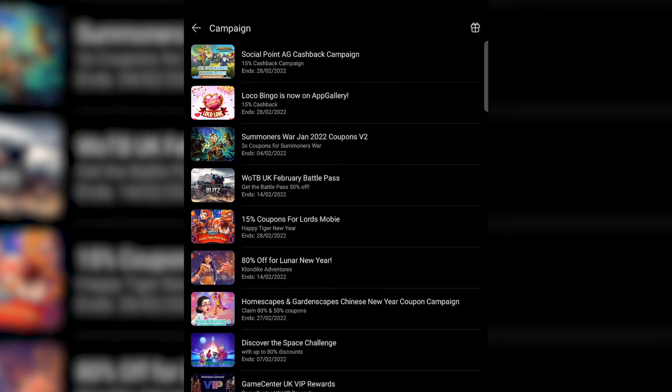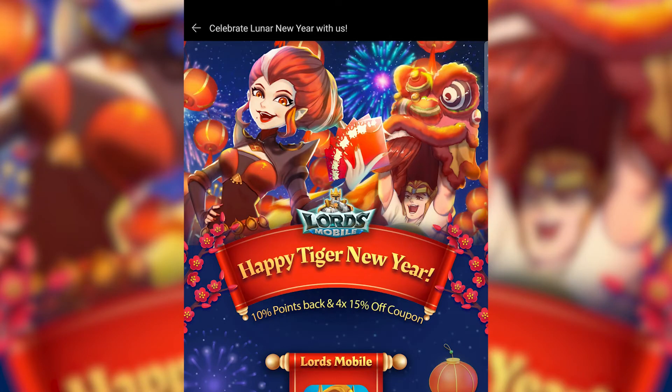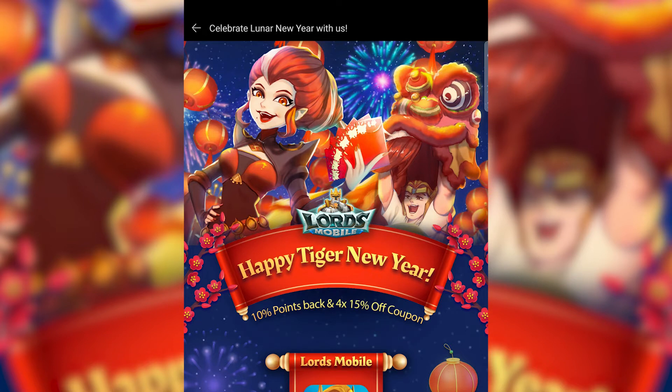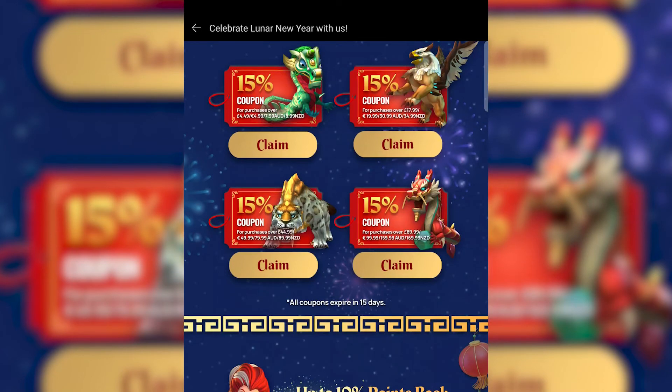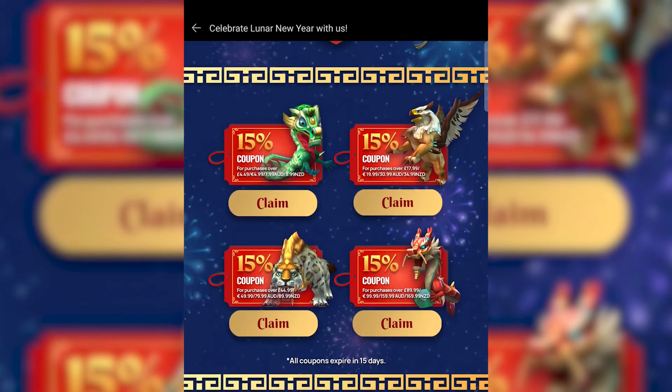Now I wanted to show you the current live campaigns for Lords Mobile on AppGallery. To celebrate the Lunar Chinese New Year of the Tiger, we are going to give 10% points back for all purchases from now until the 28th of February. At the same time we will also be giving away 4 coupons that are 15% off. Each coupon has a minimum spending value as stated below them, and each user can only claim this coupon 4 times during the campaign — but you can claim 4 of the same coupons if you wanted to.